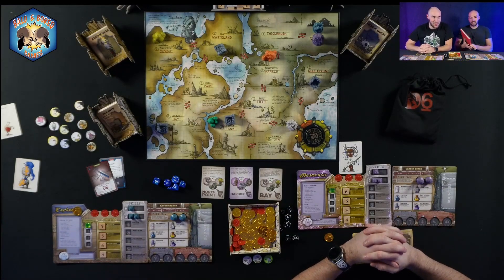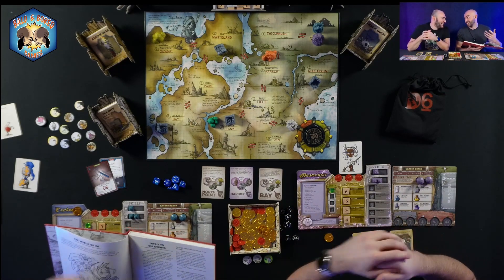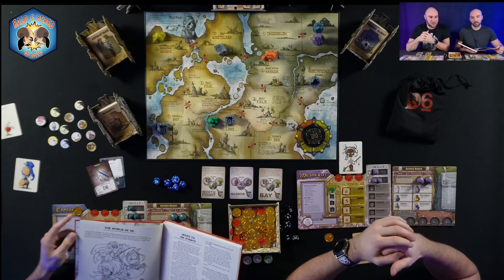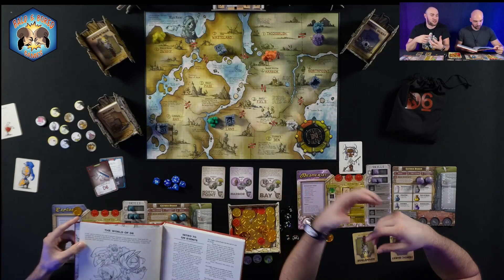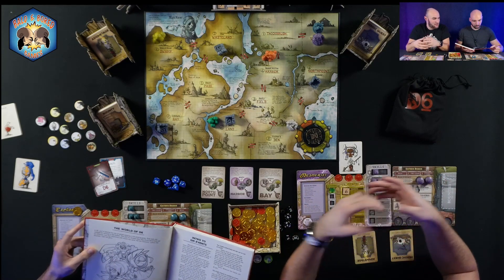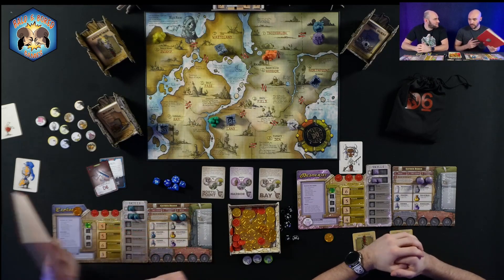The design of the board is similar to DnD, similar to Monster Hunter and other equivalent games. There are a variety of sectors and regions across the board. You go from one to the other, hunt some monsters, collect gold, and earn glory points for collecting certain bounties. The player with the most glory points after six rounds will be deemed the victor.